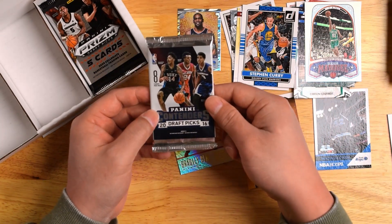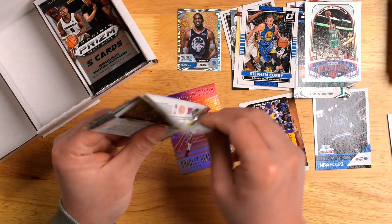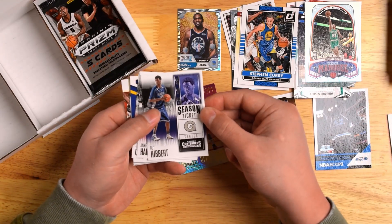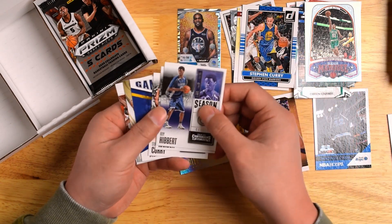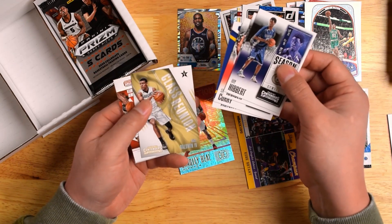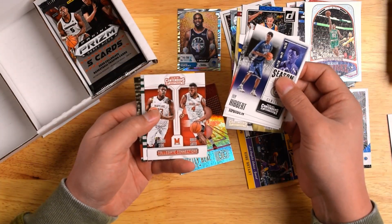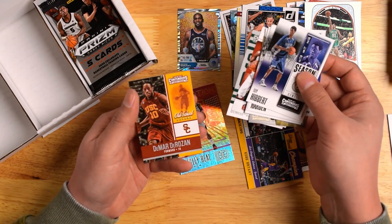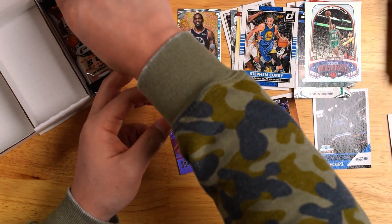Next pack, we got 2016 Draft Picks. Up first, Roy Hibbert, James Harden, another Steph Curry, Henry Ellison, Wade Baldwin IV, Diamond Stone, Robert Carter, Denzel Valentine, and Lamar Patterson. Yeah, not much there.